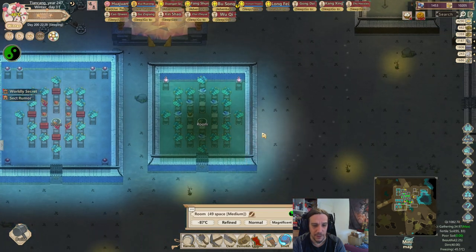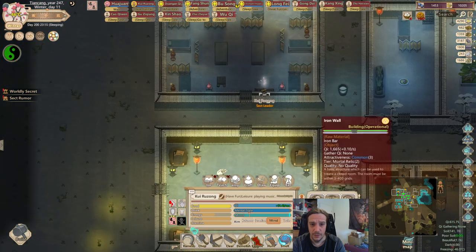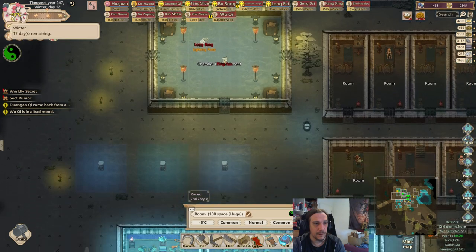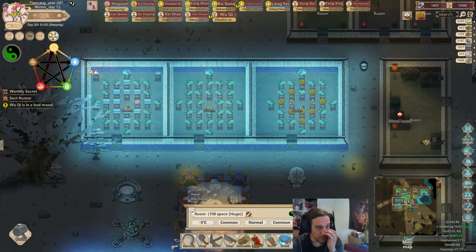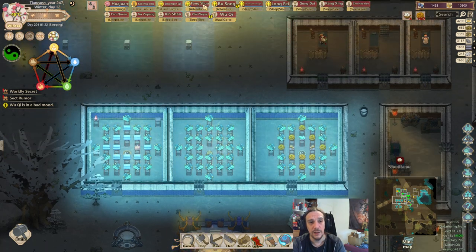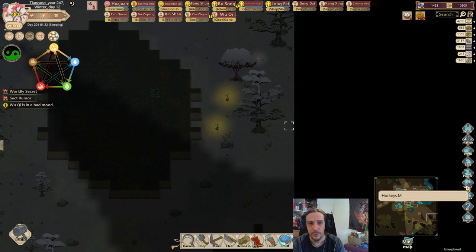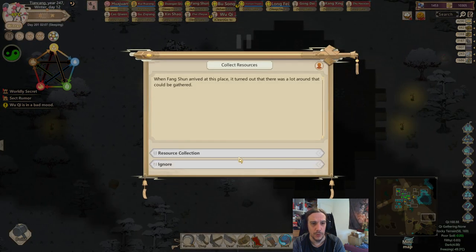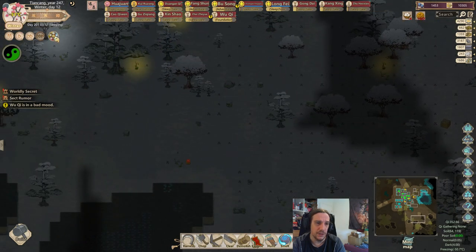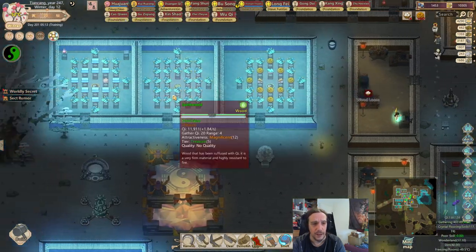I just need to get to a temperature where she doesn't take damage any longer. I like how this looks now. Winter is the water elemental time. Wood cultivators — Busong was my wood cultivator. We could take this opportunity and reform him. Let's put some beast blood into these dormitories.